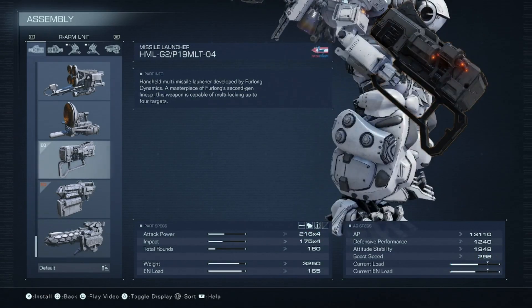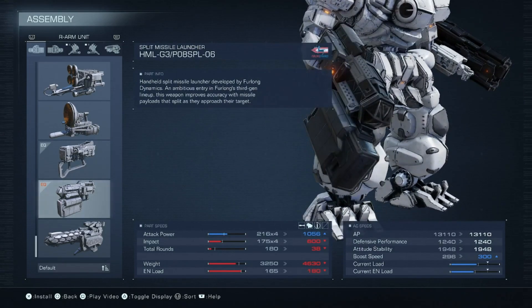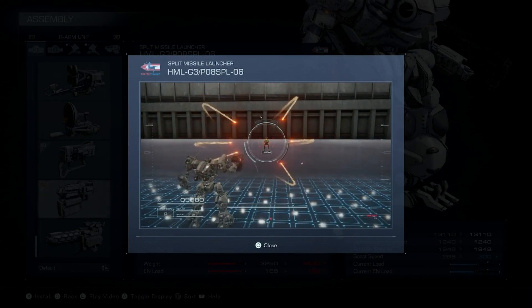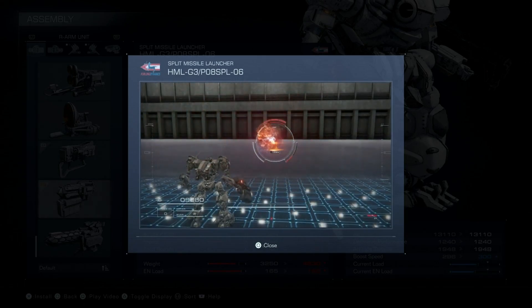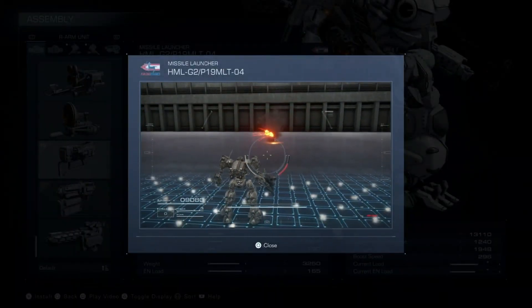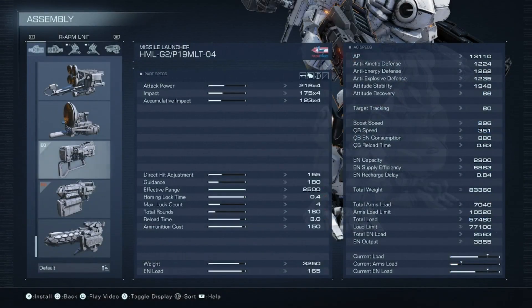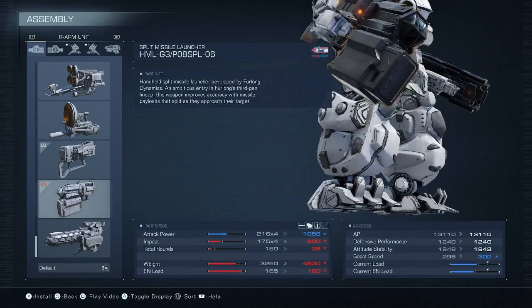These two missiles are kind of bad — you pretty much have to use them at close range. One spreads around so you expect people to move towards you when you fire. The thing is you can use the explosive thrower to cover them — if somebody's trying to dodge them, you can use the explosive thrower. The other one goes in a straight line which is why I like it. These two missile launchers also have very short reload times: one is three seconds and one is four seconds. You can just switch between them.